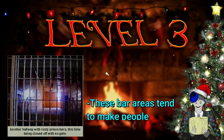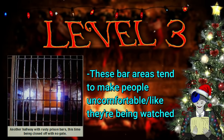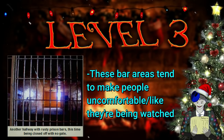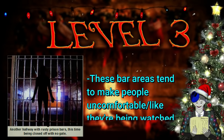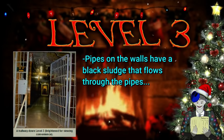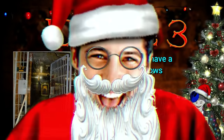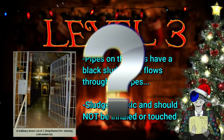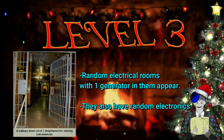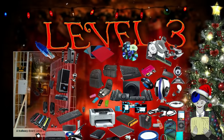Areas with these prison bars have been recorded as the creepiest places in the entire level. Some wanderers say there's a heightened sense of fear when you're around them, and some get extreme discomfort just by approaching. Most people get the feeling they're being watched near these prison bars, and some have claimed to see an unknown figure lurking behind them. Just like level 2, this level's halls have a black sludge liquid that flows through the pipes. This sludge is really toxic — it can cause damage to your brain if you even breathe it in, and if you touch it you'll get third-degree burns. Meg still has no idea what the sludge is or why it flows through the pipes.